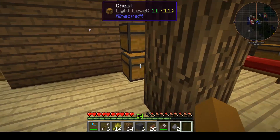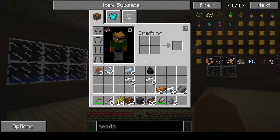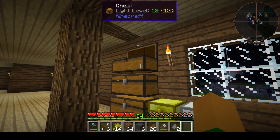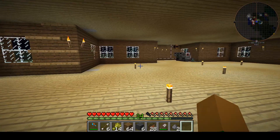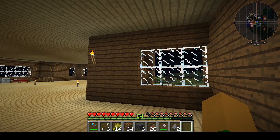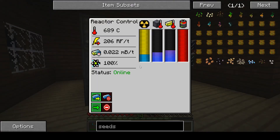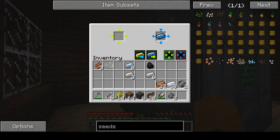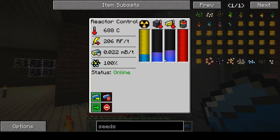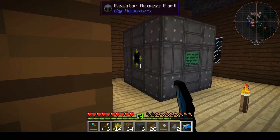We basically moved all of this stuff from our old home. We made an infinite food supply which works, and we have some machines over here which are plugged in to the reactor that I made. The reactor is going and makes a lot of energy.